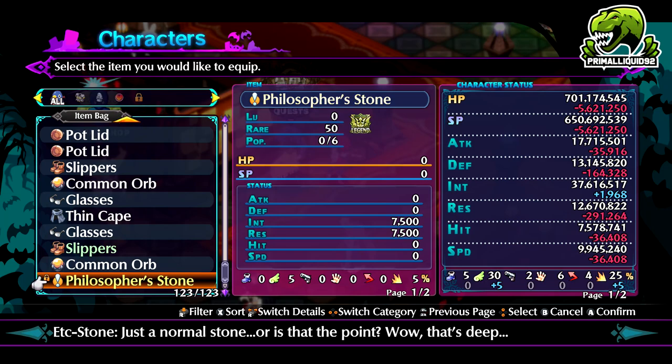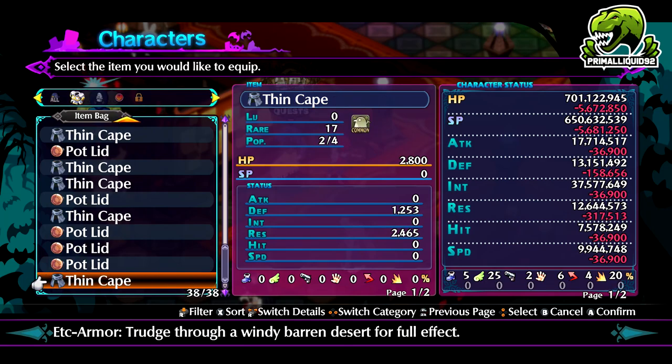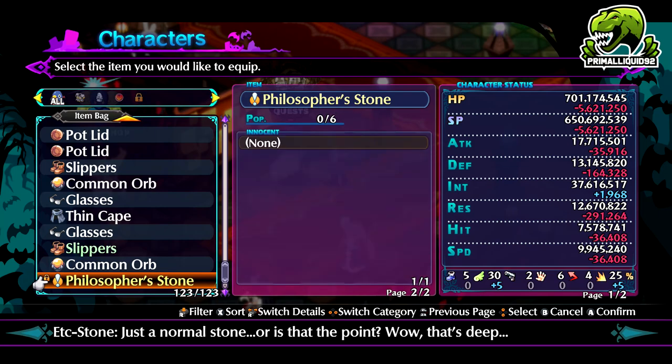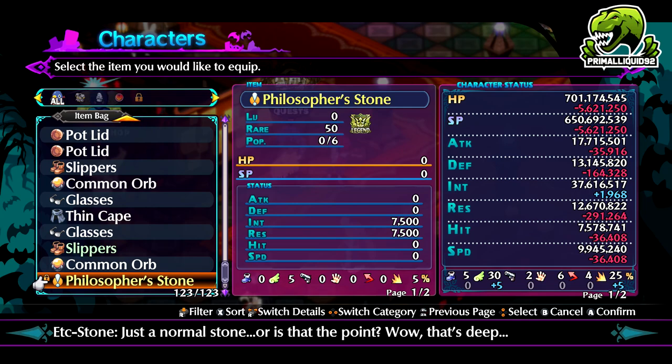Straight off the bat, it has 5 jump, 5 critical, and 7500 int and resistance. And that's it. So it is a legendary with a 50 rarity. However, again, no innocence — that's the same across the board for all these unique quest items. They are legendary, but they have no innocence.